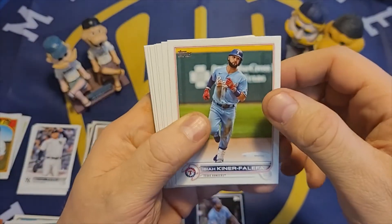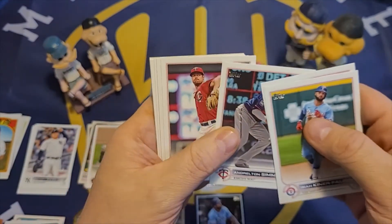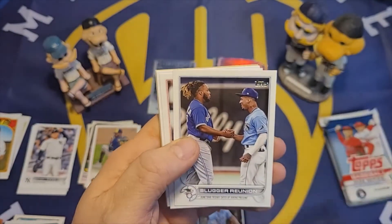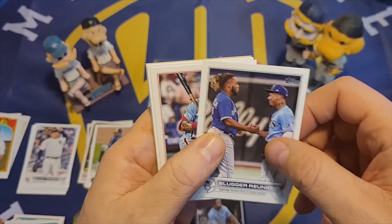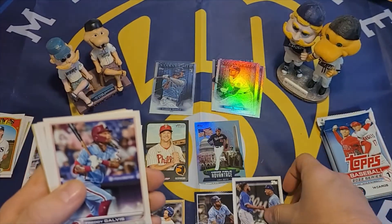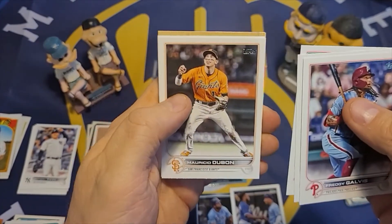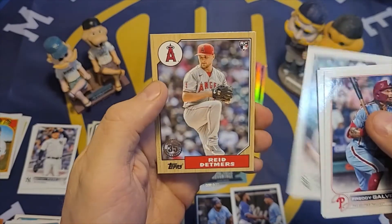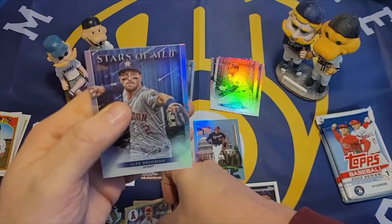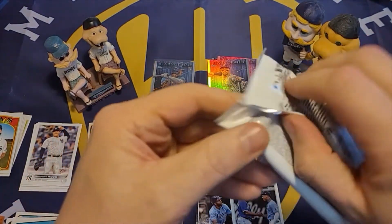This pack starts with Isaiah Kiner-Falefa, Jonah Heim, Andrelton Simmons, John Gant, Adam Duvall, Mitch Keller, a Slugger Reunion card featuring Wander and Vladimir Guerrero Jr. — that's a nice card. Freddie Galvis, Tony Santillan, Wade Miley, Mauricio Dubon, Carlos Rodon. A nice rookie card on the 1987 design — Reed Detmers. And the Stars of MLB card is Alex Bregman.